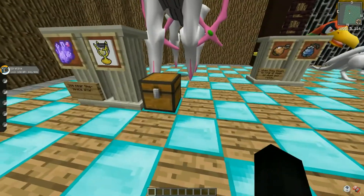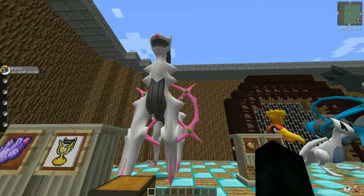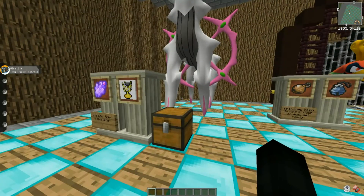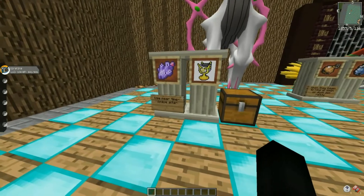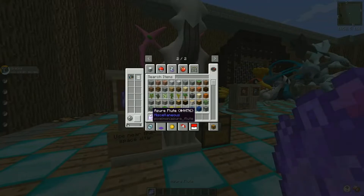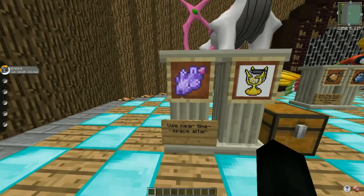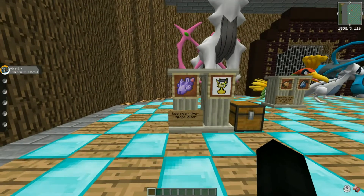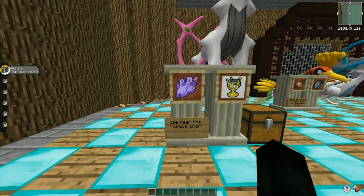They've also updated the ability to actually summon Arceus. A lot of the current legendaries in Pixelmon just spawn randomly in their respective biomes, but now they've updated so a few actually have their rituals like in the main series games. The first one - you have to acquire the Azor Flute, which I believe you get from a boss drop.